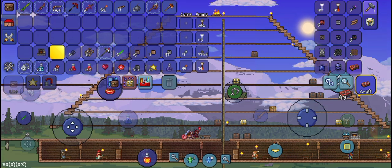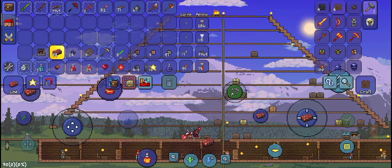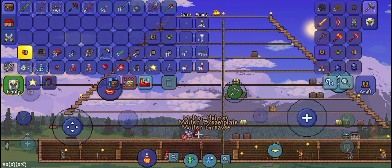Now we can make our Magma Stone bars. We should get around 100 of these — 99, very nice! Let's make our Molten Armor: Molten Helmet, Molten Chestplate, and Molten Leggings.